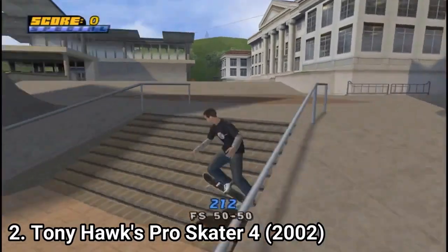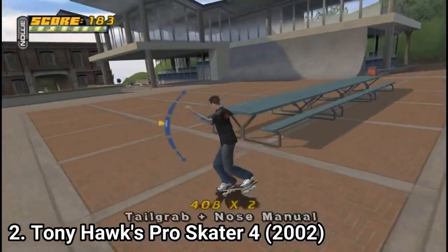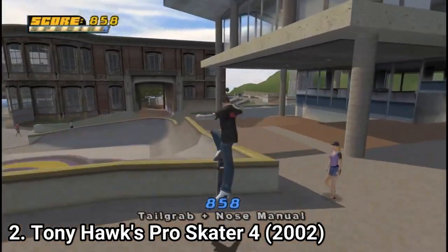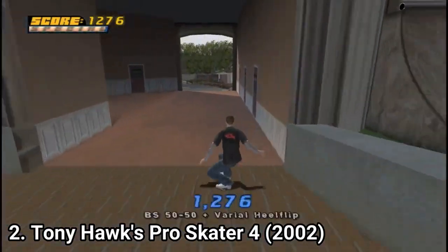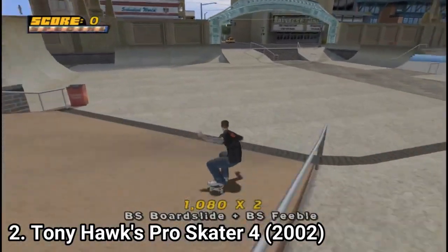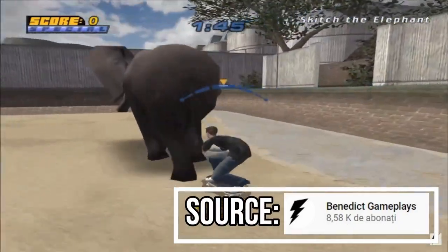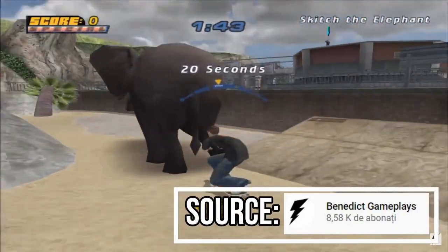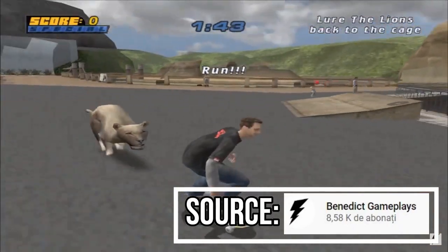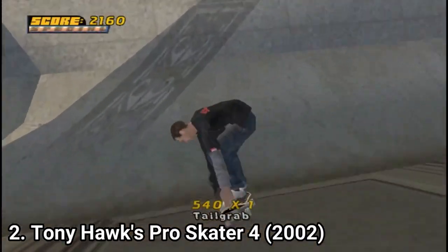The maps are large and nicely done, so that you could chain combo moves across the whole map. There are ramps, pipes, half pipes, and rails everywhere, and even crazy details. For example, in Pro Skater 4 in the zoo levels, you can skate behind a pooping elephant or run away from a lion — and these are just two tasks from one map from one game.